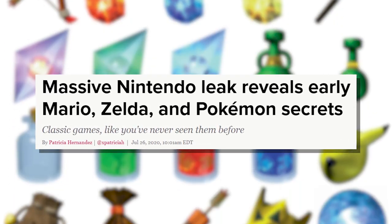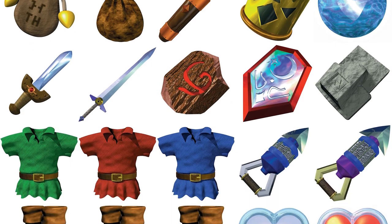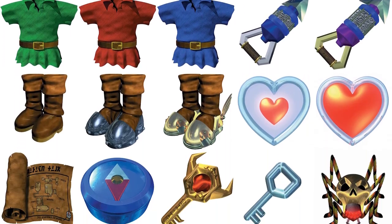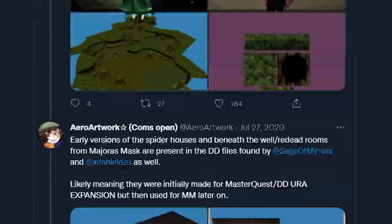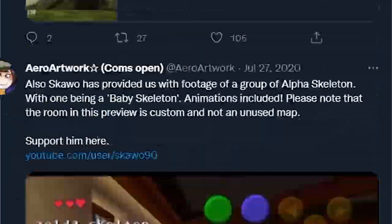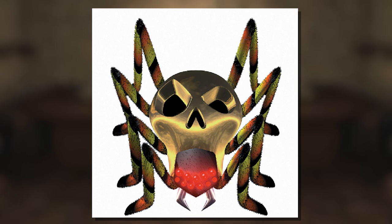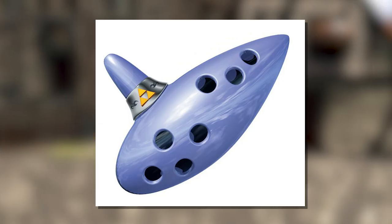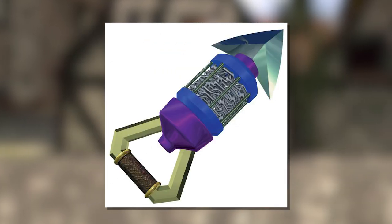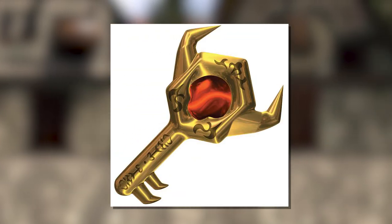A not-so-legal leak last year showed us these pre-rendered items and objects in high definition quality, and this stuff is like crack to me. I still think I'm recovering from the amount of serotonin that released in my brain that day. Just look at the spider, this bottle, the boot — it must be the lighting, or the way surfaces reflect, but there is just something here that modern day renders do not have.